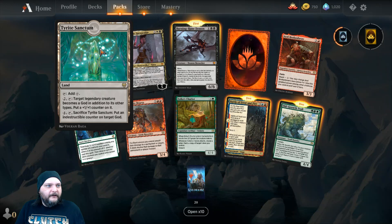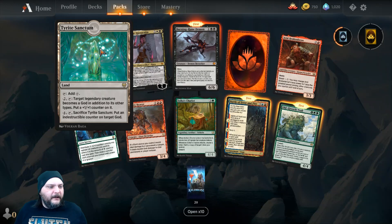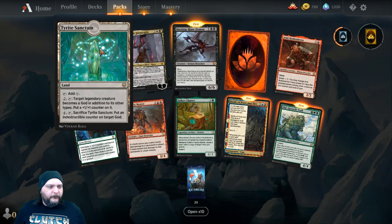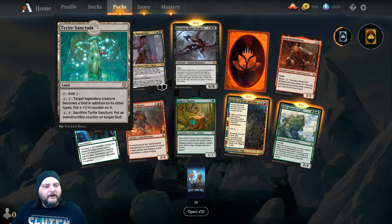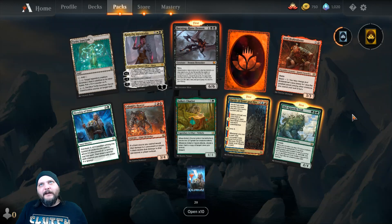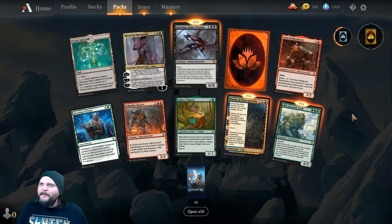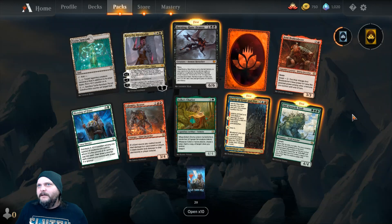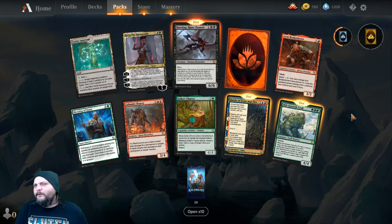Then we got Tyrite Sanctum. Land. Tap it for a colorless mana. Pay 2, tap: target Legendary Creature becomes a god in addition to its other types; put a +1/+1 counter on it. Pay 4, tap, sacrifice it: put an Indestructible counter on target god. That's a big change from all other gods — say, from Theros, where I think all Theros gods were Indestructible. Some or most of the Amonkhet gods may have been Indestructible too, but I could be wrong. I'm just going to say I'm wrong.